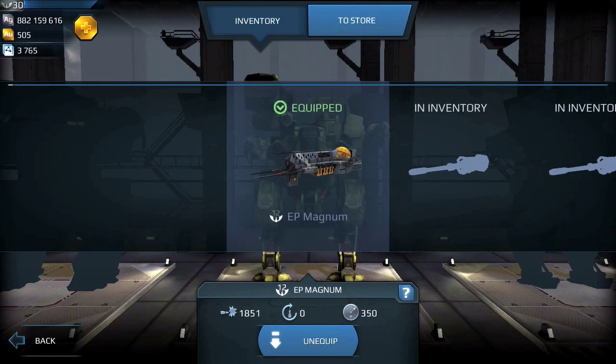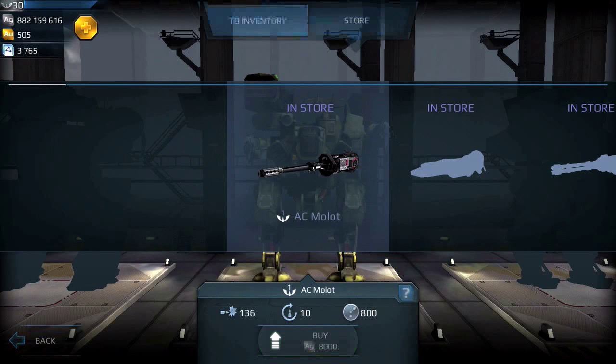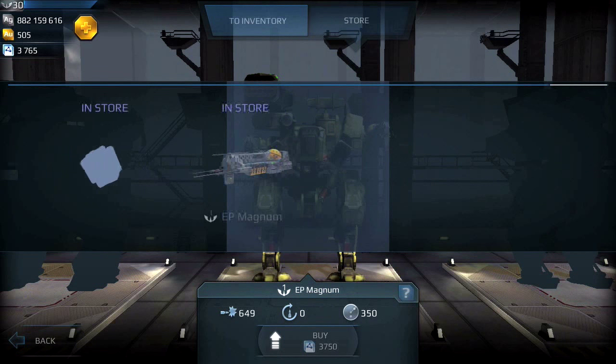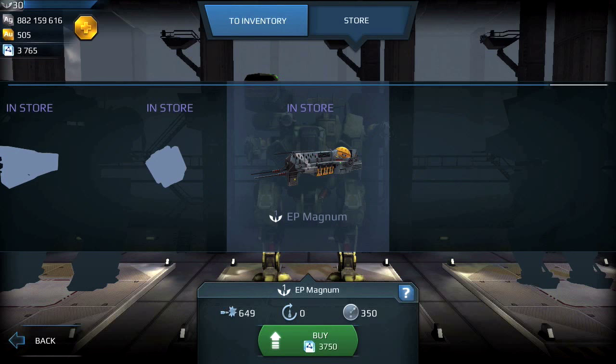I'm going to purchase the light weapon, the Magnum. I'll go to the store and scroll through until I get to the Magnum. You will see at the bottom that the Magnum costs 3750 workshop points, so I actually have enough to purchase this weapon.